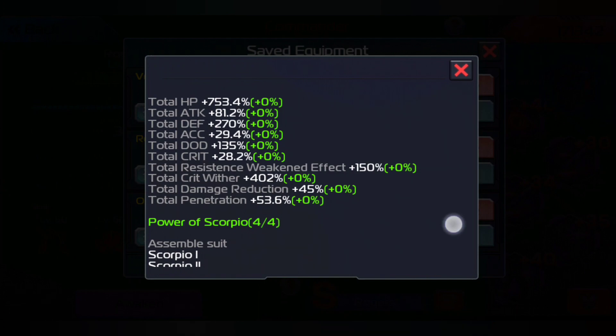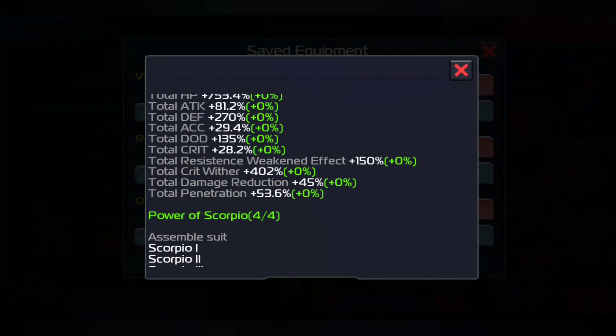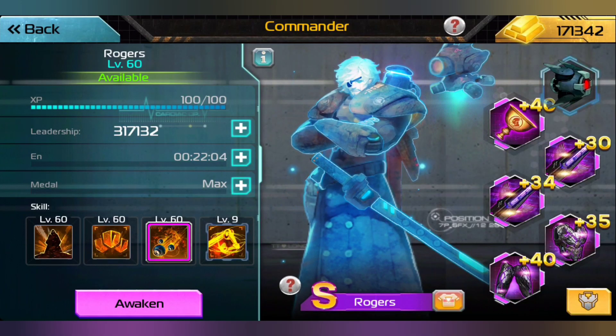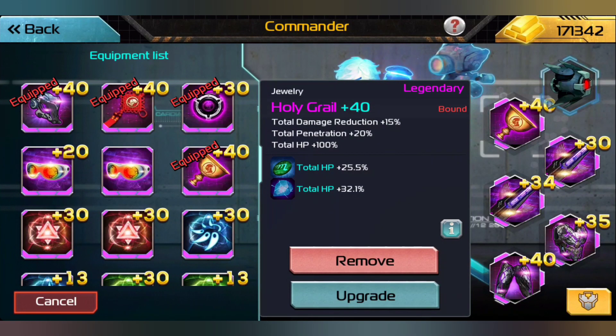We have 45% total damage reduction, which is really really nice. I do plan to get some more gem sets on Rogers eventually, but right now we're just going to have to focus on this. Total penetration is 53.6% which is really good, and we also have 20% for this.